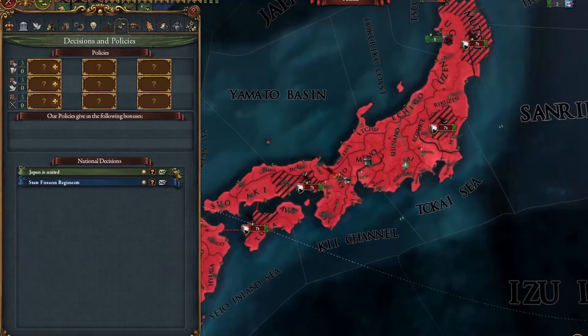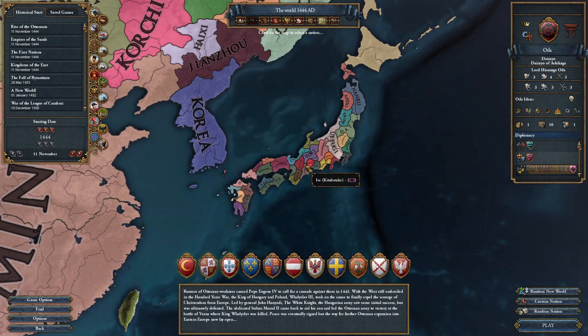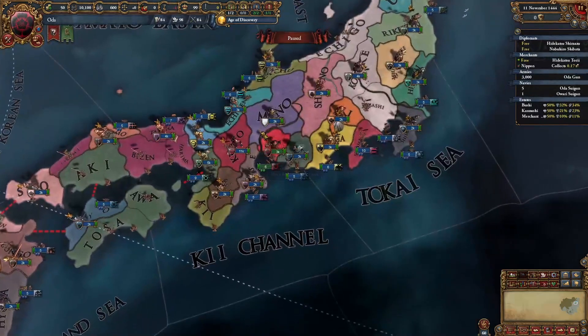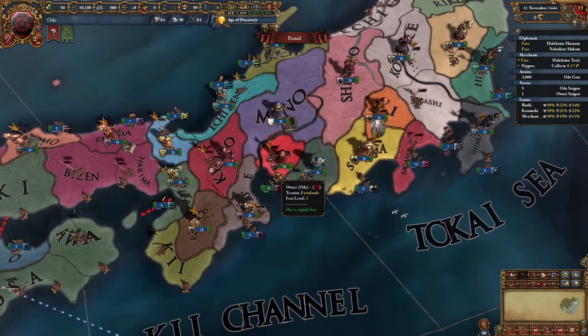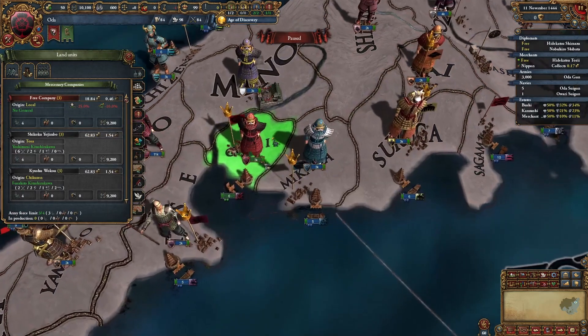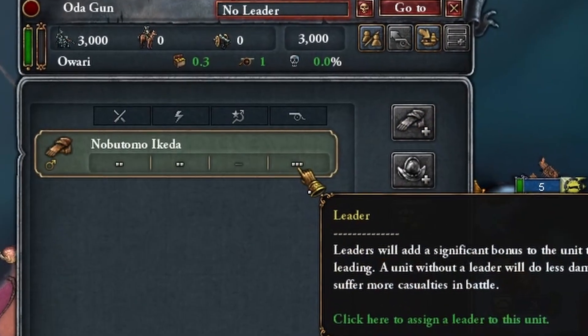If you want to form Japan but you don't like to play safe, you're in the right place. Today I will show you how to form Japan not safe, but fast. We are in a bad and good position at the same time — surrounded by a lot of enemies, which also means a lot of expansion. I like to not do any alliances, and we want to do this fast. Let's go. I'll check the generals — three siege is definitely something you want here.